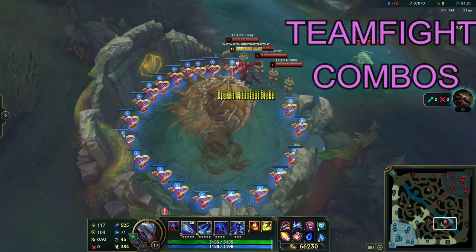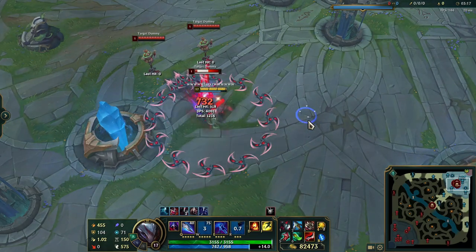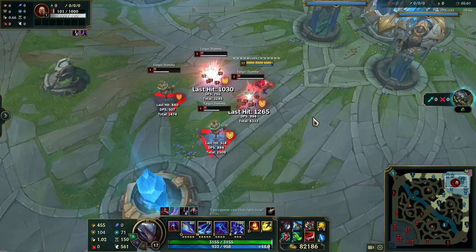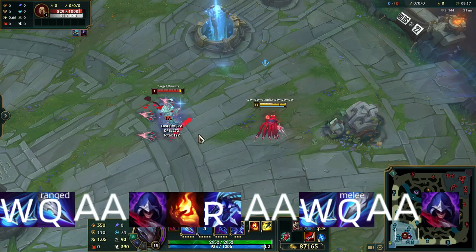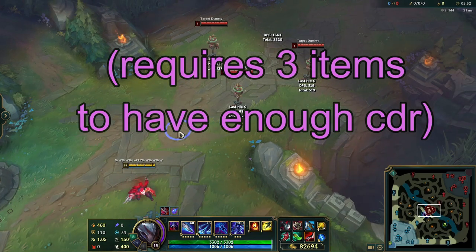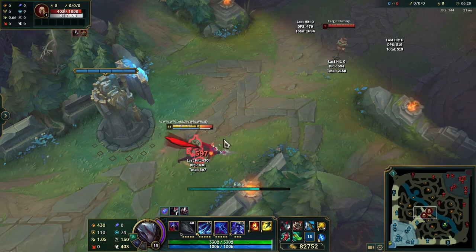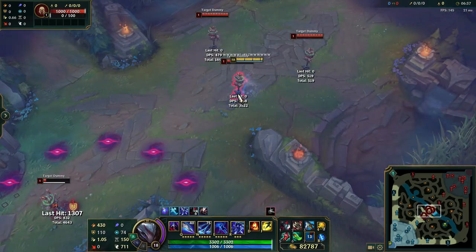Let's move on to teamfights and more advanced combos. A combo that's really useful for teamfights is Q-W, then auto. You can auto one person and Q-auto the next. You can also auto-Q-auto one person. At three items you get a pretty big power spike — you can W-Q, proc passive, ult, then proc passive again. The combo I usually use in teamfights is Q the front line, ult, run behind the squishy, W-Q-auto. Another variation: auto-Q-auto the frontline, ult, run behind the squishy, W-Q-auto. You can also do auto-W as well.